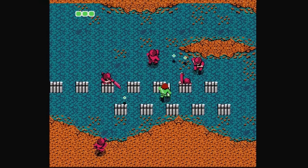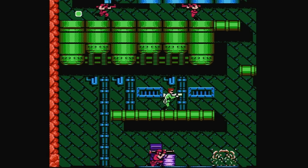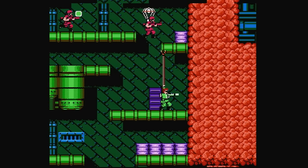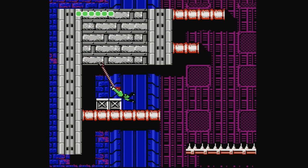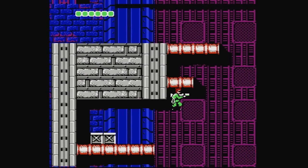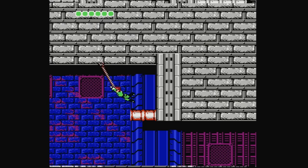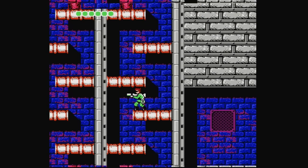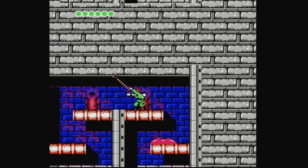Bionic Commando throws you in the deep end and expects you to swim, but once you figure out how to stay afloat, it doesn't seem so bad at all. Captain Ladd — and by extension you the player — starts out fragile and hesitant. Yet by game's end, you both have the ability to zip and swing around the stages with practiced ease, bolstered by a massive health bar, powerful weapons, body armor that absorbs multiple shots, and optional tools that can restore your health, light up dark spaces, or simply turn your bionic swing itself into a deadly weapon that kills foes on impact.